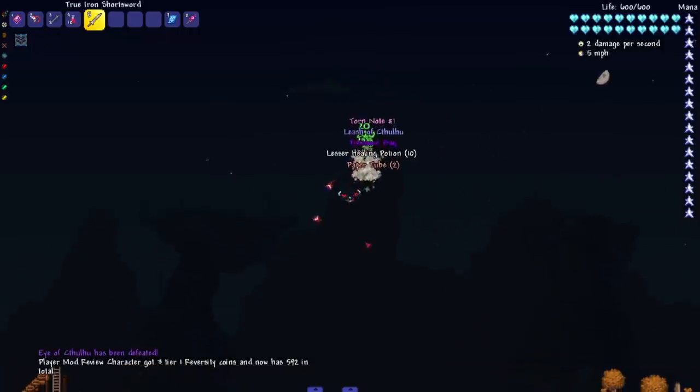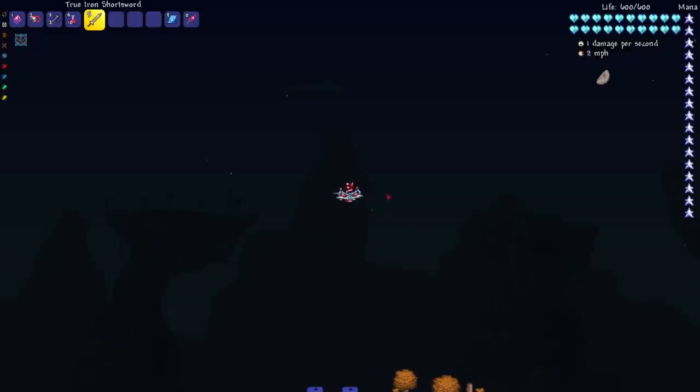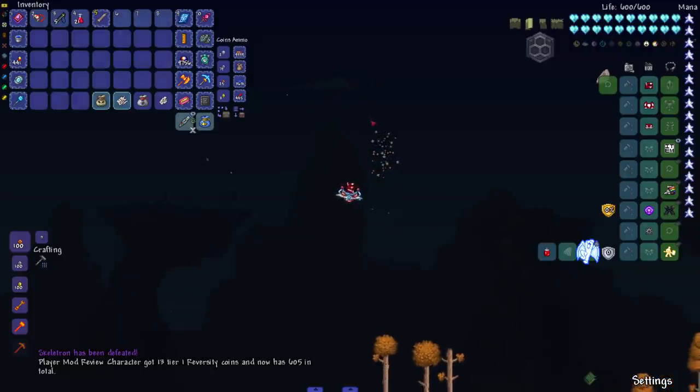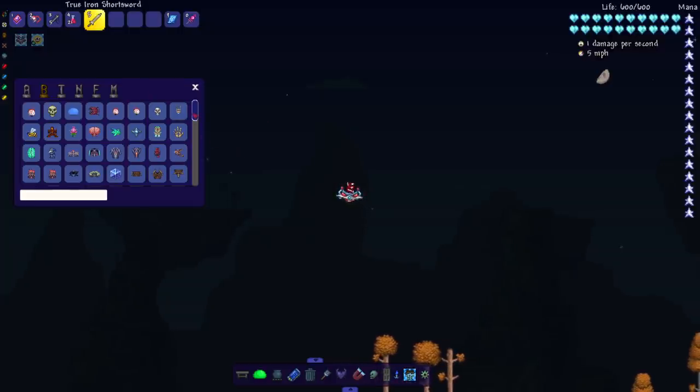This isn't like 1.4 short swords where I can aim it — I do have to get in there and hit them up close. I'm hoping when a 1.4 tModLoader mod comes out, this mod will update and I can point it in every direction. There are some mods that already add that feature to tModLoader 1.3. Speaking of which, people keep thinking I'm playing 1.4 — I'm not. There isn't a tModLoader out for 1.4 yet; I'm playing Terraria 1.3 with mods, so hopefully that clears up any confusion.